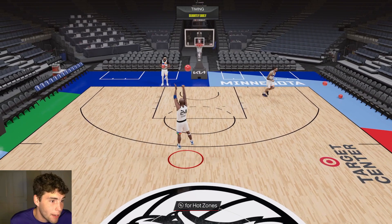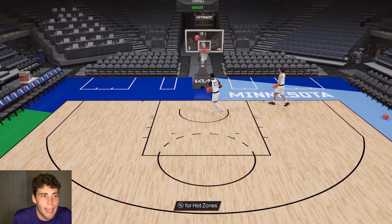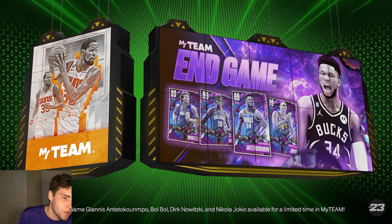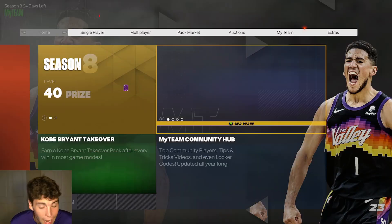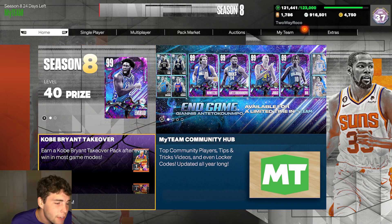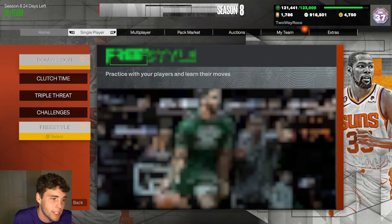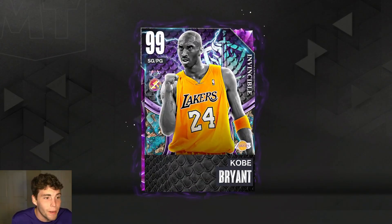I really didn't know if I had a chance to pull a guy like an invincible Kobe. I've seen it on the timeline, on Reddit, all those places, but I wanted to make this video to showcase that it's possible. If you're just starting MyTeam, I definitely recommend grinding for MT. I wouldn't expect to pull Kobe specifically, but it's worth doing.